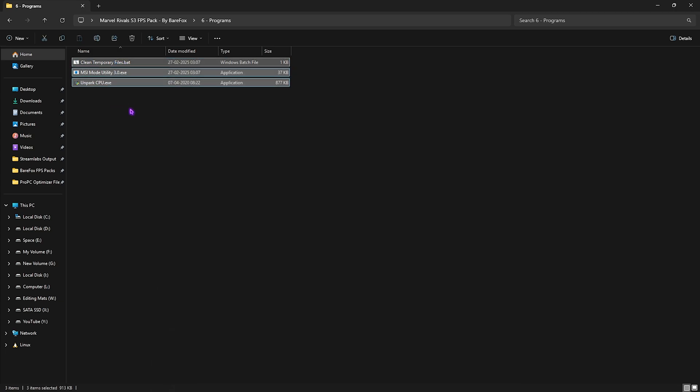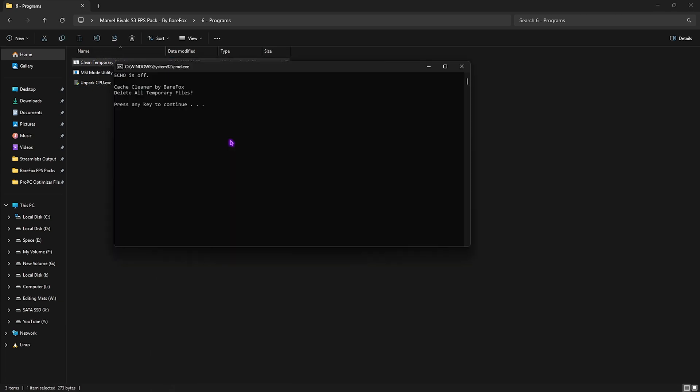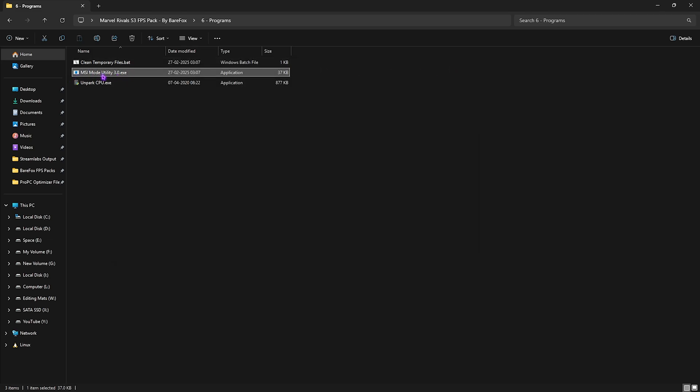The last folder is Useful Programs, containing three tools. The first is Clean Temporary Files — right-click and run it as administrator, then press Enter. This deletes all temporary and prefetch files on your PC, helping to improve performance.